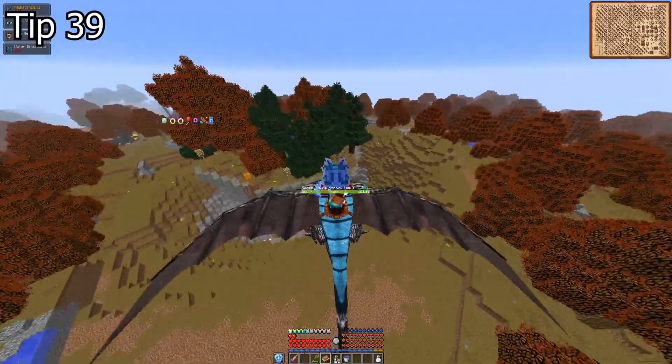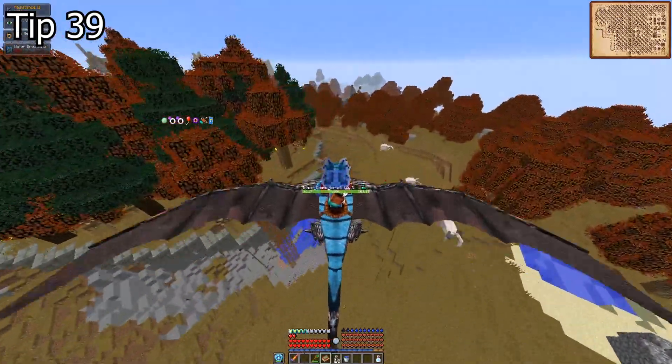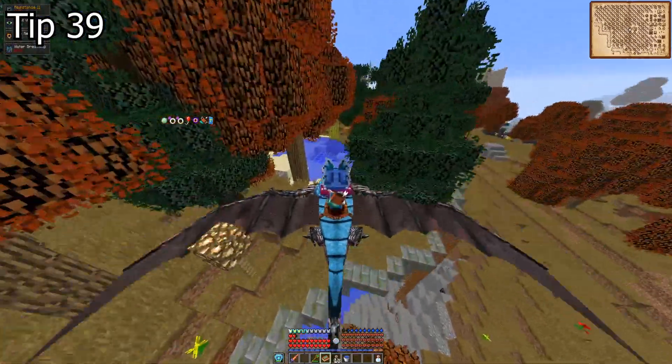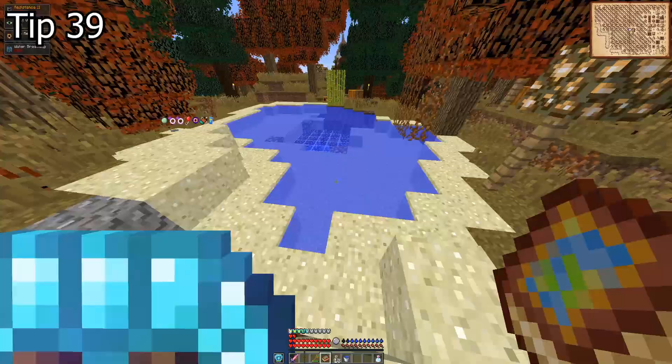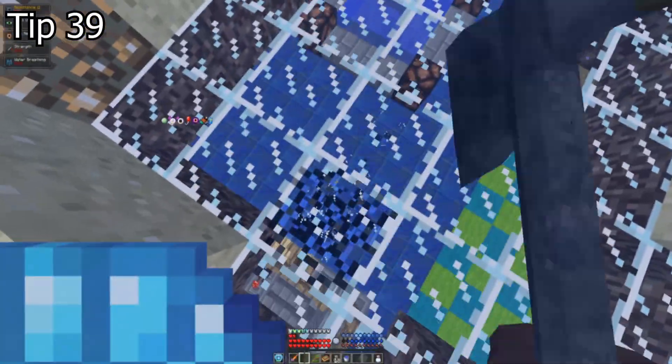Tip 39. If you found this structure in the beginning of the game, you might consider making it your base. It has lots of chests, no mobs, and lots of light. Explore it and see for yourself.